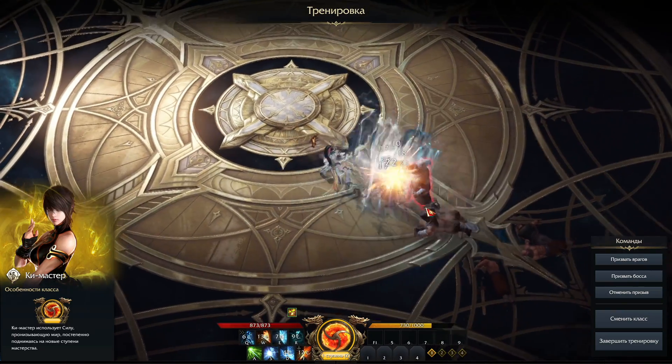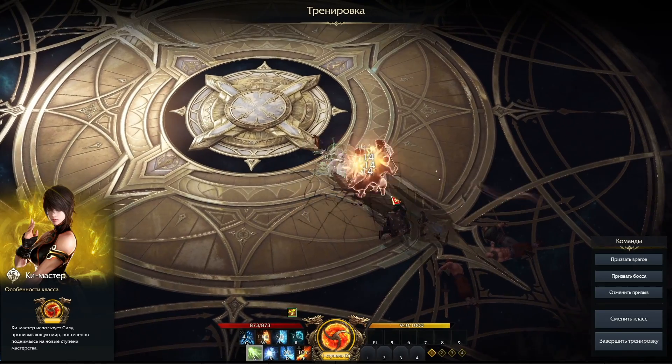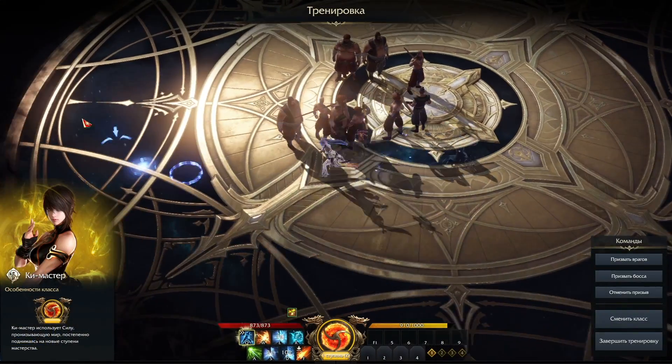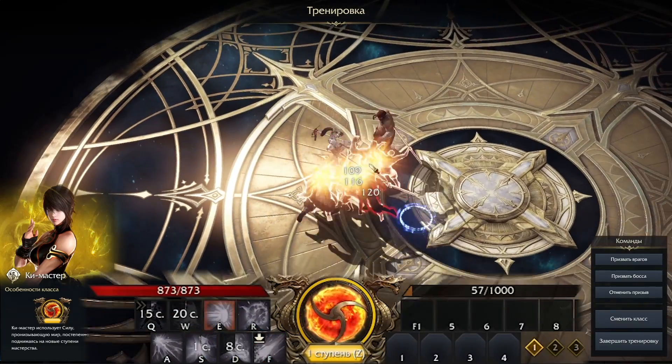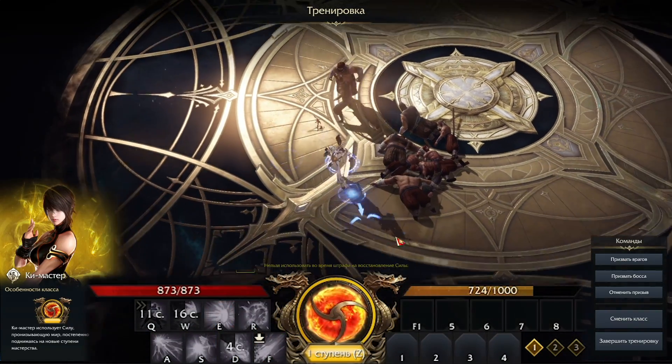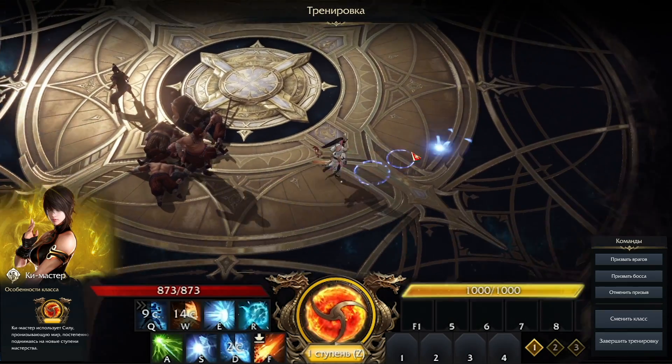When you're using your abilities, they're actually going to cost you some ki, which is essentially like a stamina bar — you can see it on the bottom of the screen here. If you spam abilities until you run out, you're going to have to wait until the bar completely refills again before you can use any more abilities, so you want to keep an eye on this bar and avoid running out of it completely.